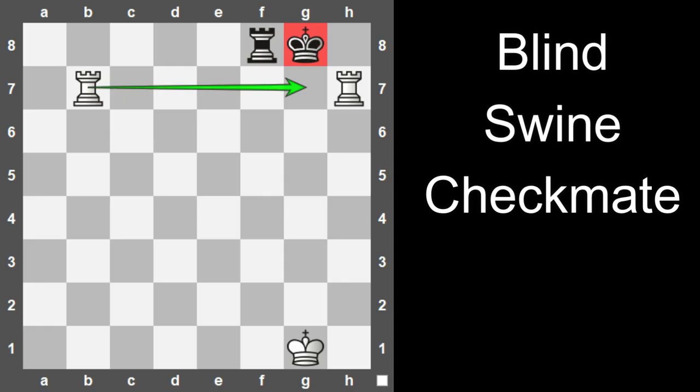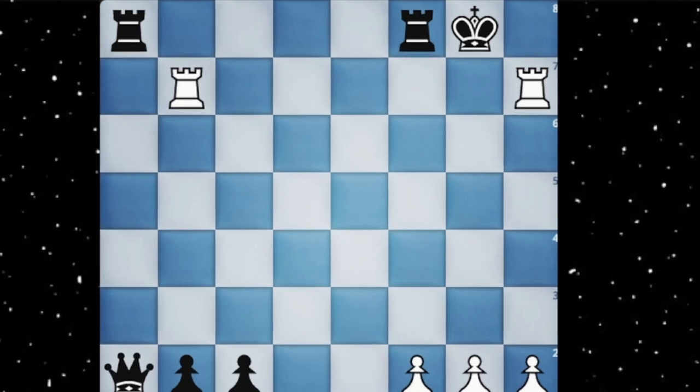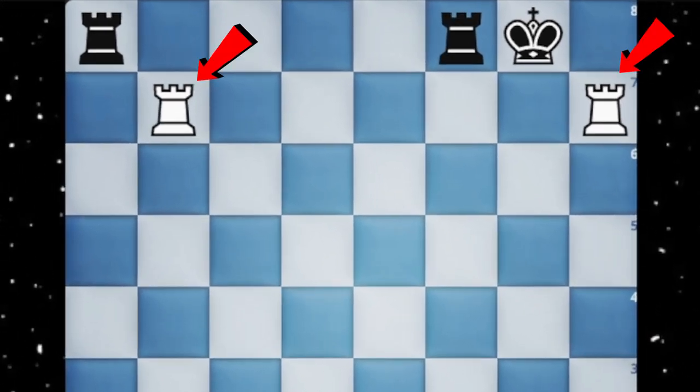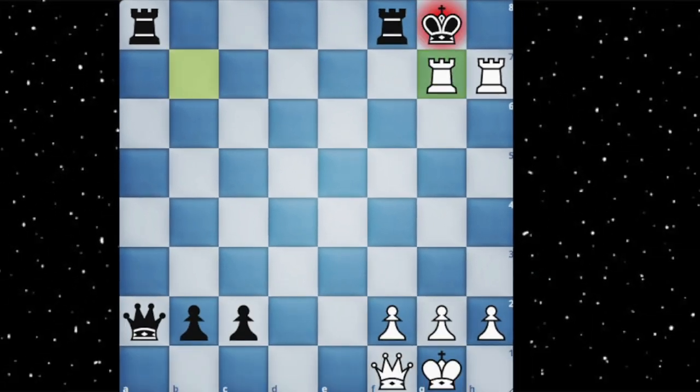Number 12 has a very catchy name which is the blind swine checkmate. Unlike the name, this is a very common checkmate where both rooks are on the 7th or the 2nd rank and then delivering a checkmate like this. So when you checkmate someone like this, tell them this is the blind swine checkmate.